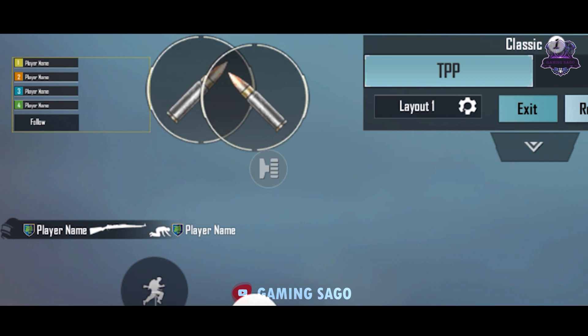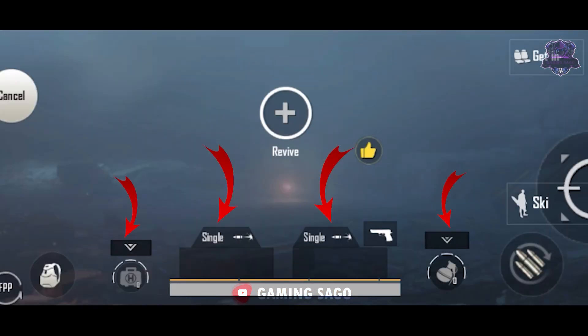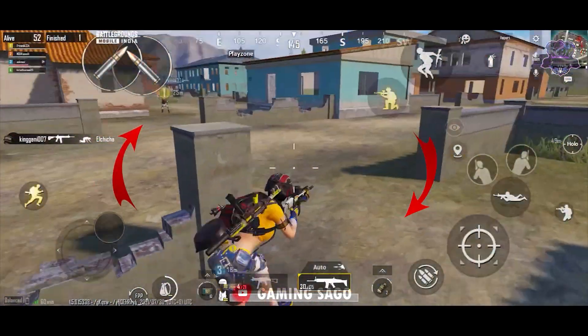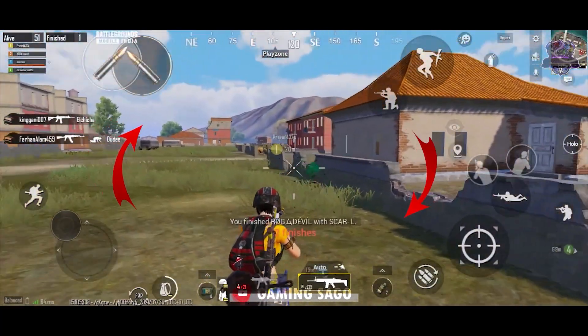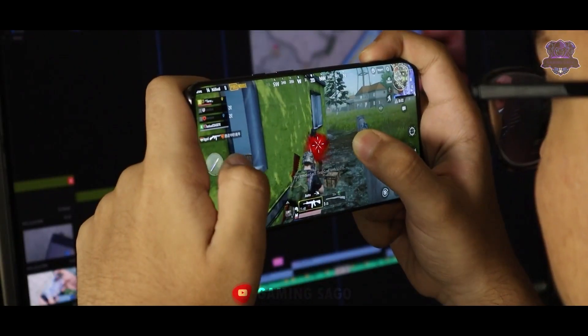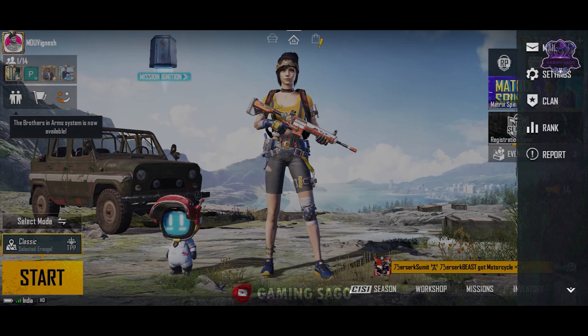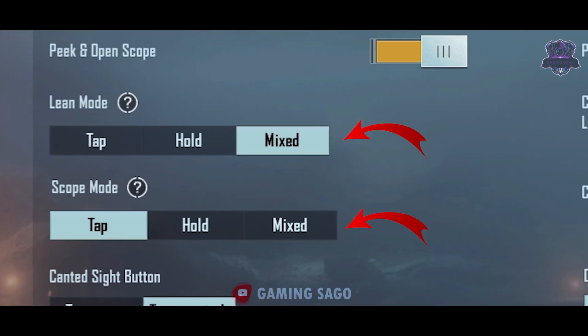If we look at the map, the map is on the right. We use this map position. If you increase the visibility by resizing less-used keys, you can find out enemy positions more easily. If you follow a new layout, you can increase your performance and the chances of winning. You can also mix the Lean mode and Scope mode.